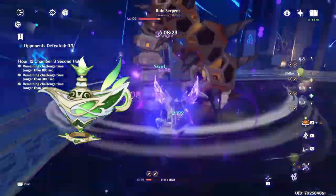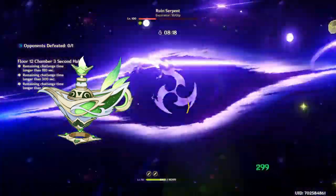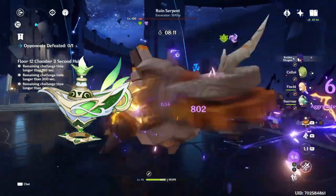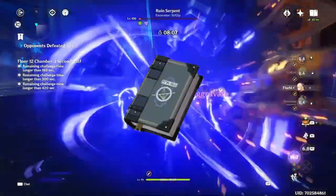Her signature weapon is her best-in-slot for almost all teams by around 5–10% for her personal damage output. It's actually a slightly lower gain compared to other 5-star weapons, so I wouldn't really recommend going for it — it's not really a must-have weapon. Now let's talk about Magic Guide.